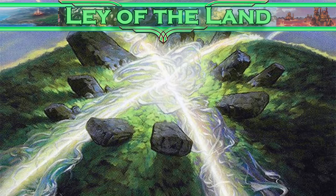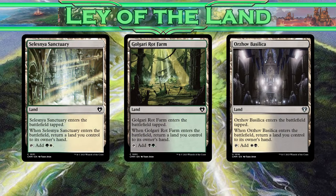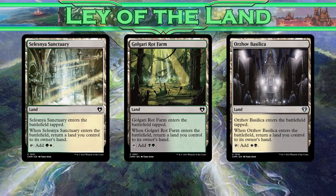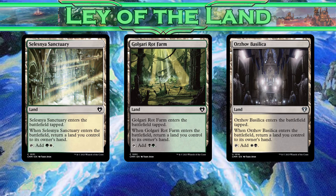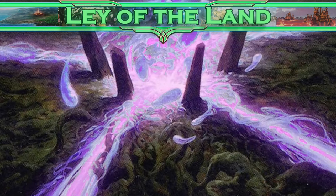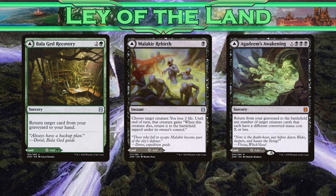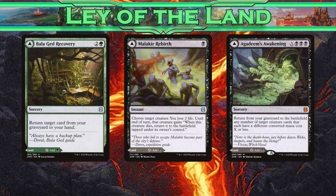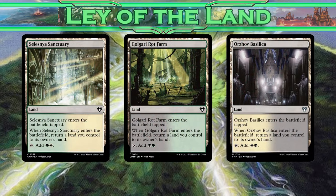So what do our lands look like? Since our commander lets us play multiple lands each turn, the Ravnica Bounce lands are a spectacular inclusion, allowing us to always make that second land drop, similarly to a kind of free Cultivate. And since we're sacrificing non-token creatures, these MDFC lands also play really well with our strategy. Not to mention that if we play them as a land early, we can get them back as spells later with those bounce lands.